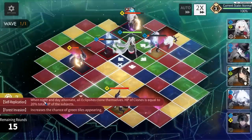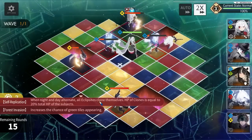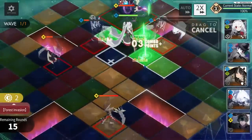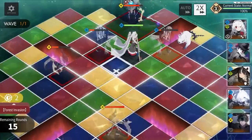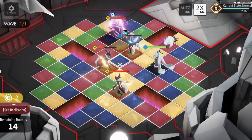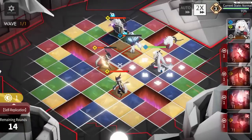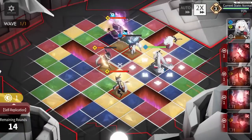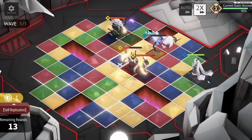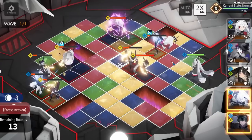We got something here: when night and day alternate, all eclipses have cloned themselves. Help with the clone is equal to 20% of the subject. So they will make another copy of themselves — that's annoying. We'll have to try and kill them if possible. Another chain combo here. It's actually kind of important to play Kanali as captain because you want to make sure she gets the highest amount of chains. But we cannot get chain combo here — unfortunate. You do need 4 chain to activate chain combo. They've become clones with 30 stacks.